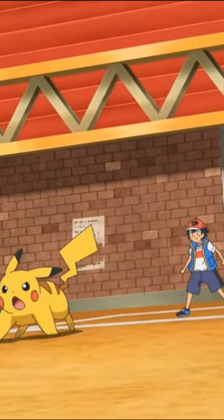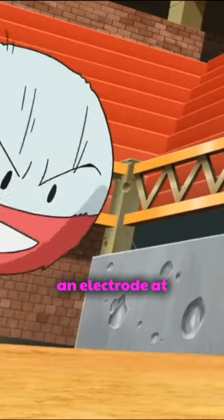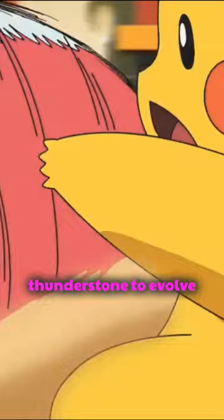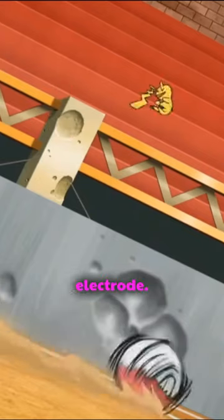Voltorb evolves into Electrode at level 30, but in Pokemon Red, Blue, Fire Red, and Leaf Green, you can get an Electrode at level 3 by catching a Pikachu in Viridian Forest, using a Thunderstone to evolve it into Raichu, and then trading it to an NPC on Cinnabar Island for an Electrode.